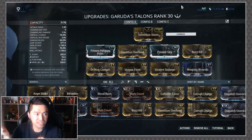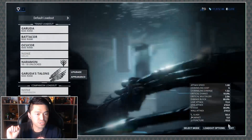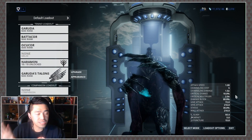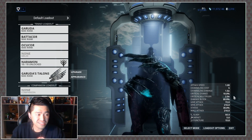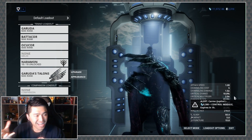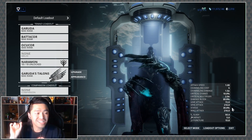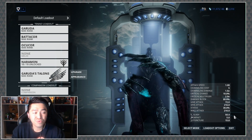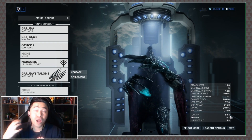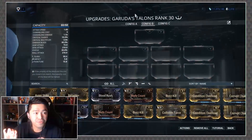Looking at the Talons' stats: they have a 10% critical chance — nothing too fancy — a decent 2x crit multiplier, and most notably a 30% status chance, which pairs really well with the fact that this weapon is primarily slash-based, so it's definitely going to be effective.